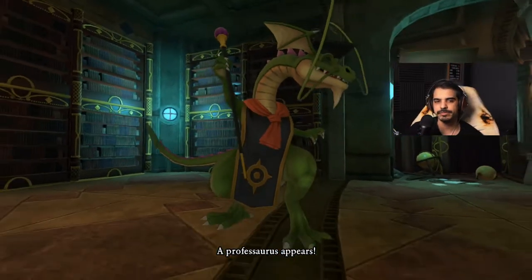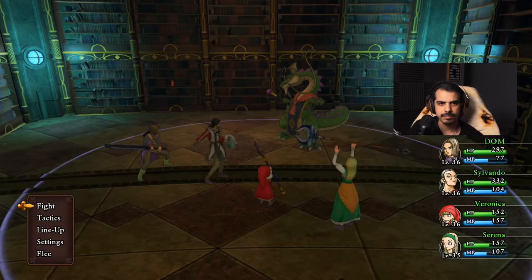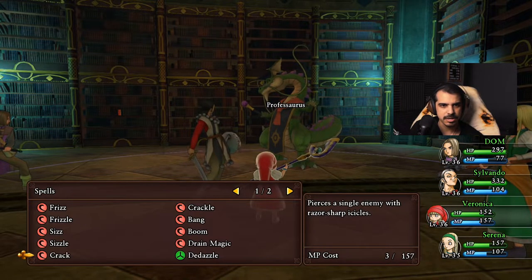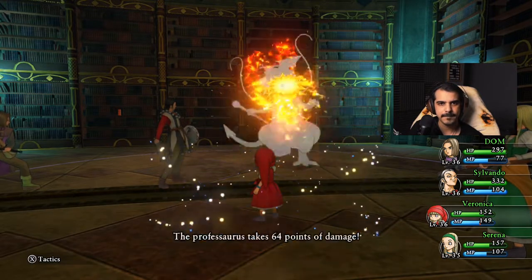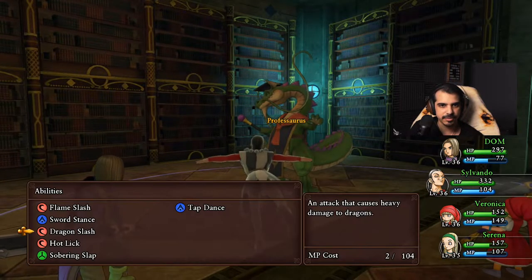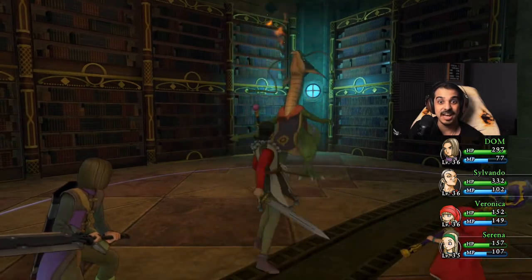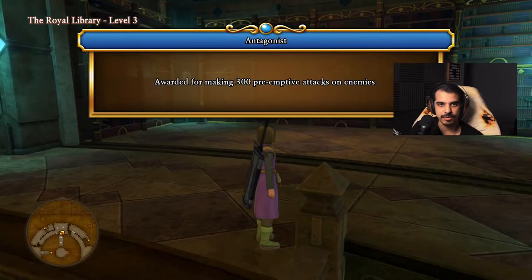I'm going to defeat this guy real quick. We're going to do a Frizzle. I wish it would have been Silvando — Silvando has the dragon ability. I like Silvando's stance right now. Nice! That is a huge heavy hitter. That's really good. Nice job, Silvando.